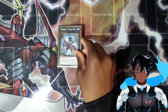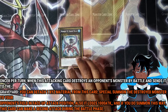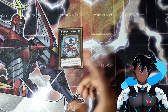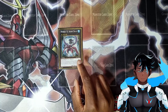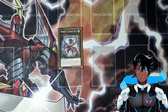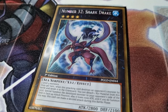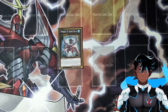Up first is Number 32, Shark Drake. When this attacking card destroys an opponent's monster by battle and sends it to the grave, you can detach one material and special summon the destroyed monster to your opponent's field in face-up attack position, but it loses 1,000 attack. If you do summon this way, it can make a second attack during the battle phase. It essentially brings back your opponent's monster after destruction to beat it down again, boosting itself in the process — very fitting to the character that plays this deck in the anime.